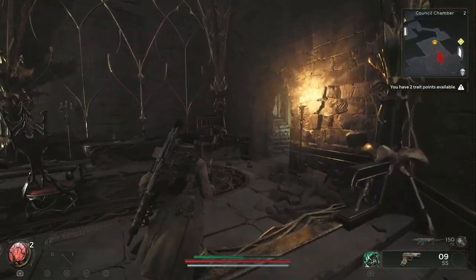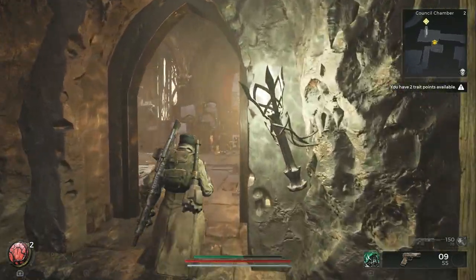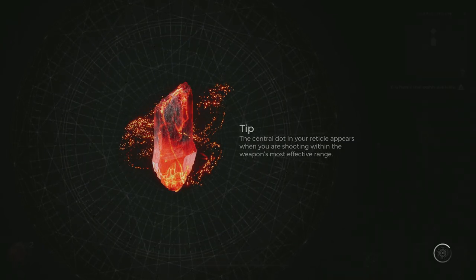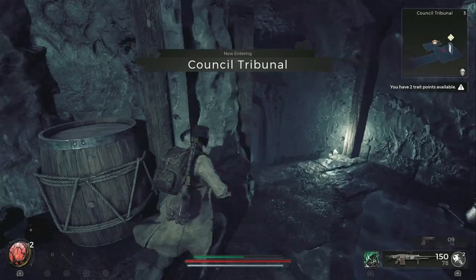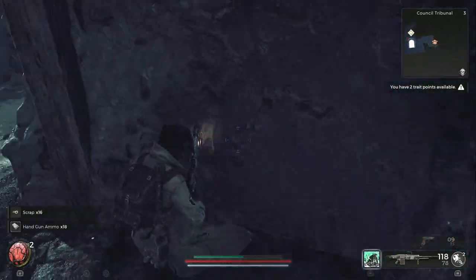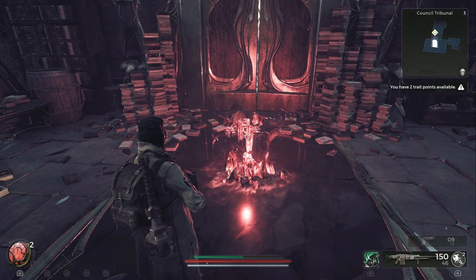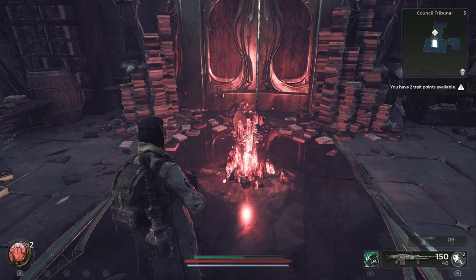Now we're going to go back clockwise around this area, back up to the portal. But you've got to be careful when you come through the portal — even though it leads to the next area, we're not quite done yet. Before you can even activate the next fast travel, it'll actually start off in a fight. There'll be enemies on your right, so don't accidentally die to these guys. After all that, you'll activate this and then you'll be in the council tribunal, which I'll cover in a different walkthrough. Hopefully this helped — now you know how to 100% the council chamber in Remnant 2.